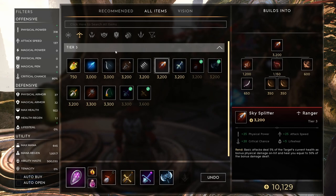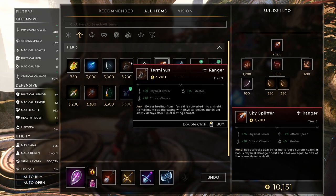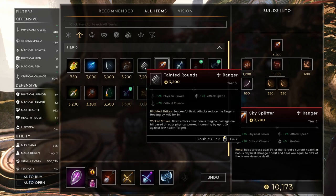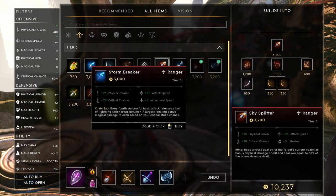For your final item, there are a few options. You can go with Lightning Hawk: every fourth successful basic attack deals bonus magical damage, increasing with physical power, and slows your target — just another way to buff your fourth attack. Terminus converts excess healing from lifesteal into a shield, giving you some lifesteal and survivability. Tainted Rounds is here mainly because of characters like Chimera, Rampage, and Countess, and will stop them from healing a lot. Skysplitter is another fantastic one: deal 5% of the target's current health as bonus physical damage on hit, and heal equal to 50% of the bonus damage dealt.